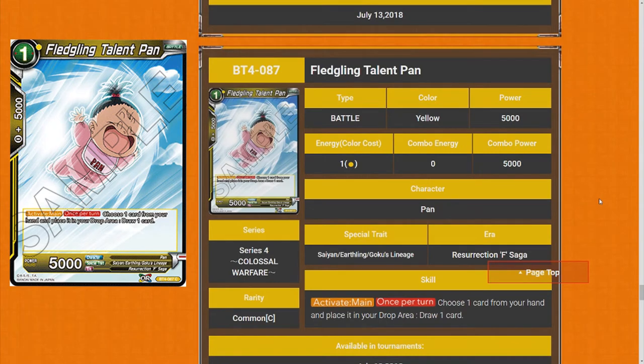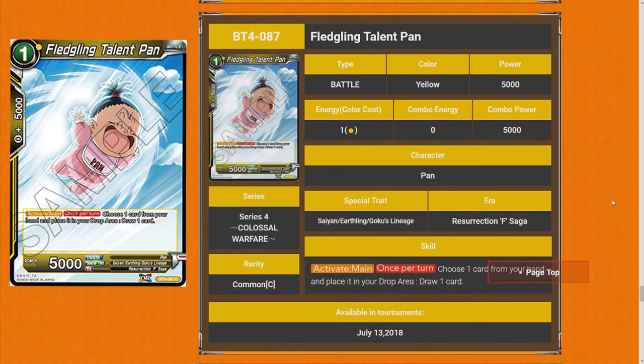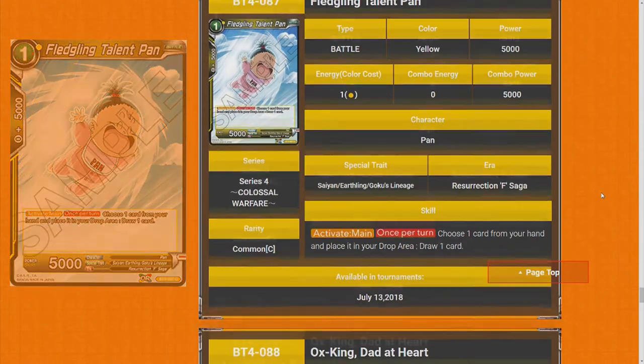Fledging Talent Pan — one mana, 5k on the field. Once per turn, choose up to one card from your hand, place it in the drop area and draw one card. One of our editors actually really likes this card — it's a good way to recycle. I don't mind it too much, but it's a little bit iffy for me. Maybe if it had Barrier it'd be a little bit too broken. Is it worth playing the one mana for early game? I'm not sure. I think this card is four star, though I personally would rate it three star. I'll give it a four star.